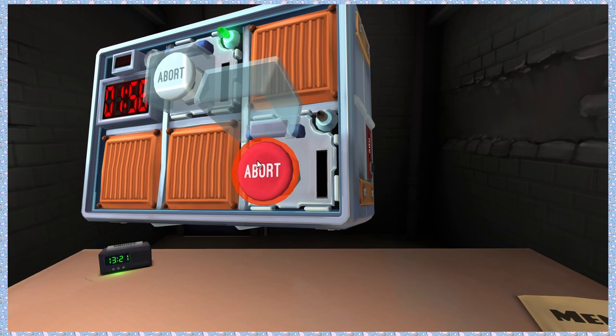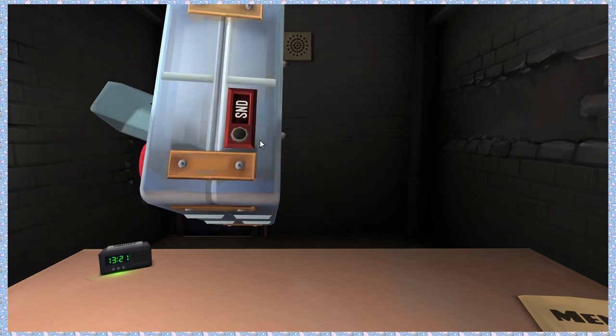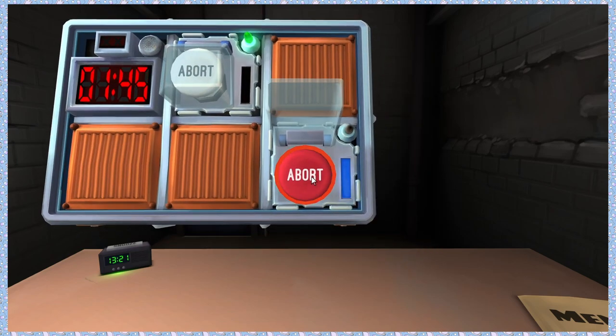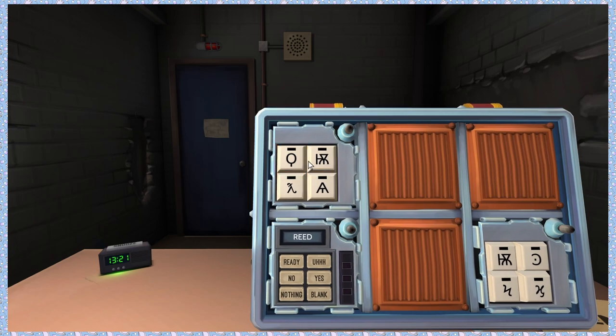Red button says abort. Button is red — press and hold. Release when there's a four. Done. Symbols.